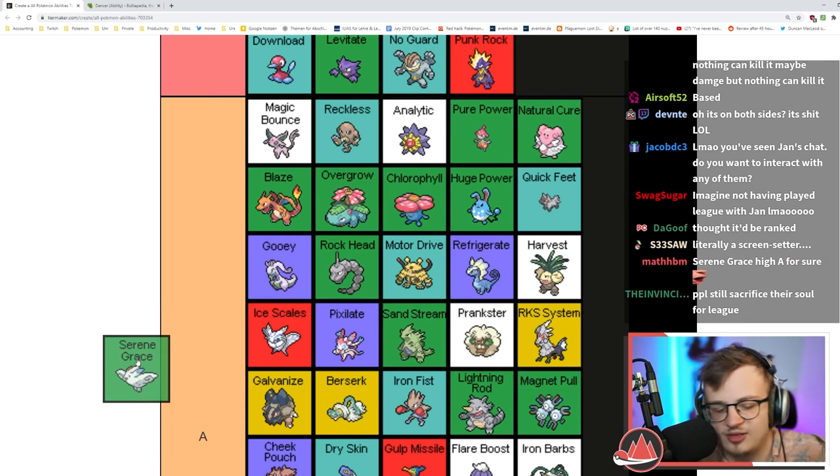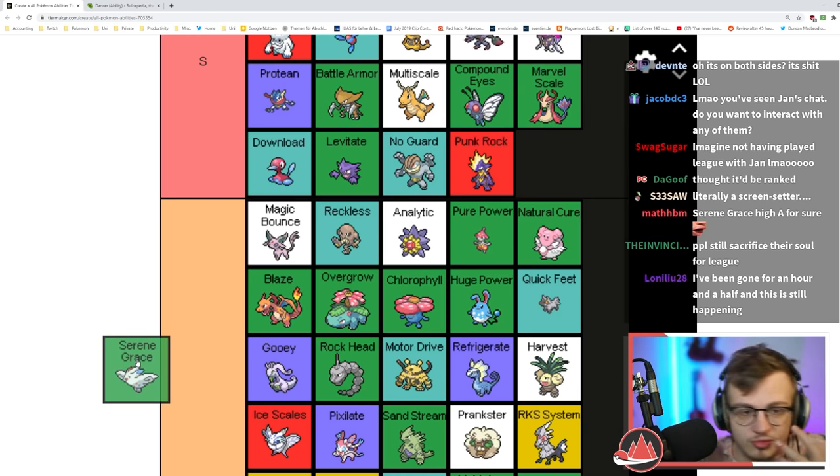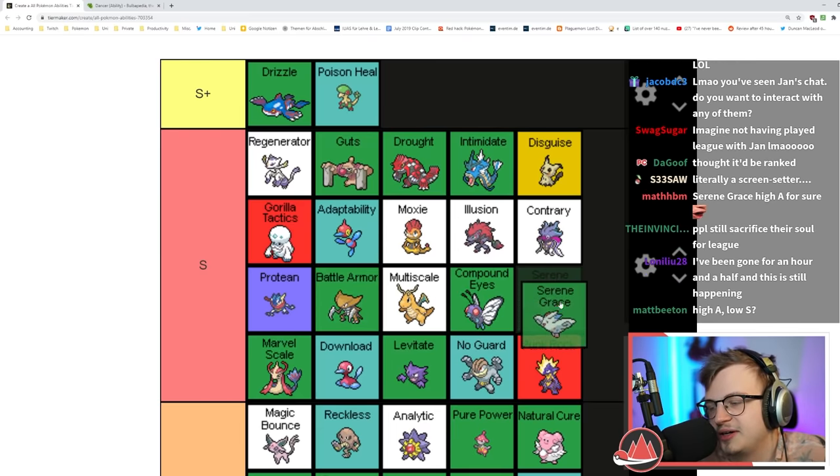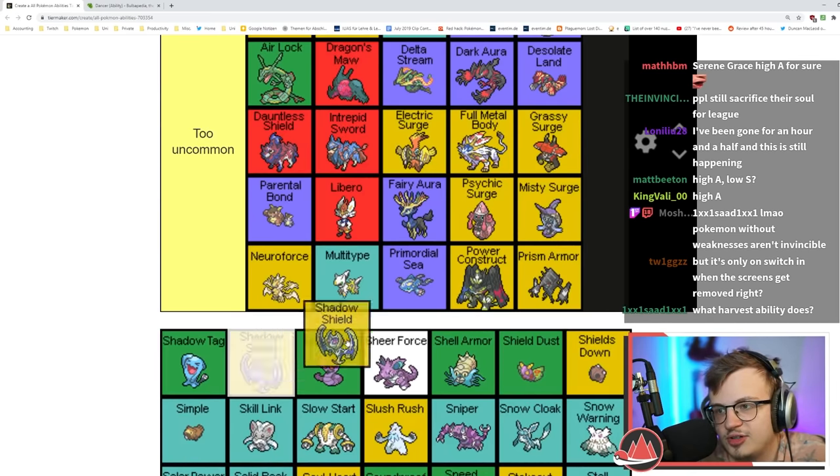Serene Grace is really good — it doubles the chance for random chance effects to proc. 60% flinch off Air Slash, paralysis proc on Thunderbolt — those chances become really significant. I think it's an S tier ability.